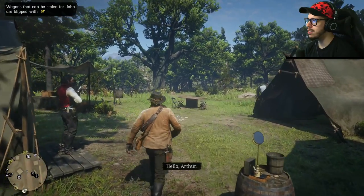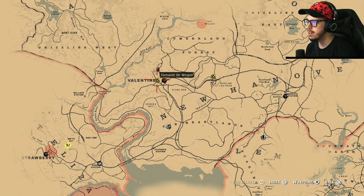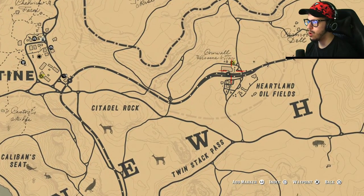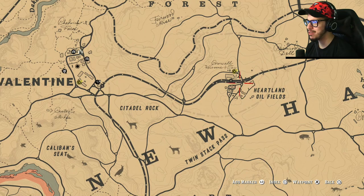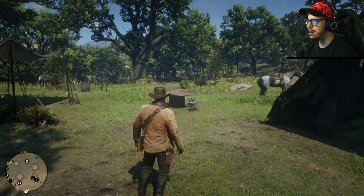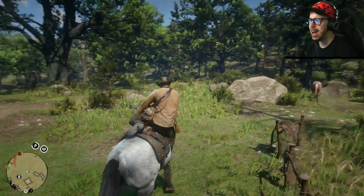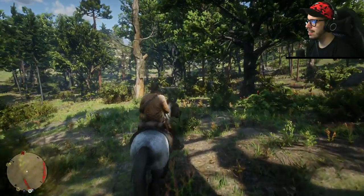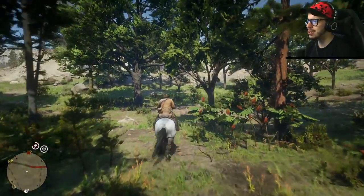Wagons that can't be stolen for John are blipped with the golden wagon logo. Opening up our map, we have two wagons available. We got the Cornwall oil wagon - they're both Cornwall oil wagons. One's in Valentine, one's in this oil fields place. I know this place is heavily guarded. This feels like the Fort Zancudo of this game - GTA 5's Fort Zancudo, a very heavily guarded military base. This one would seem like it would be way easier, but I like a challenge. So I feel like we're going to head over there and try to get our oil wagon from there. I can't wait to do a train heist with John Marston himself. Gotta love John Marston.